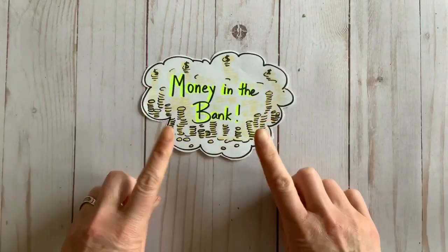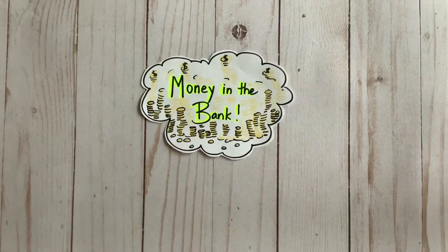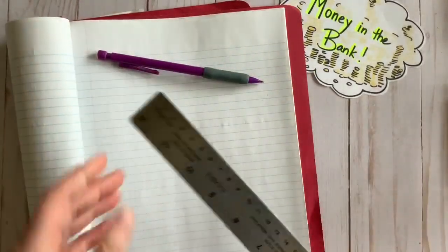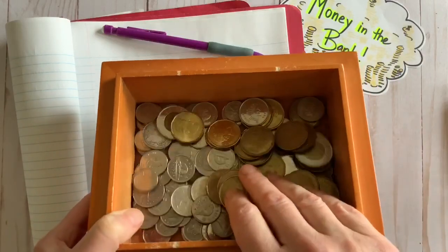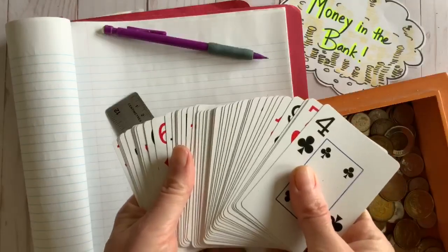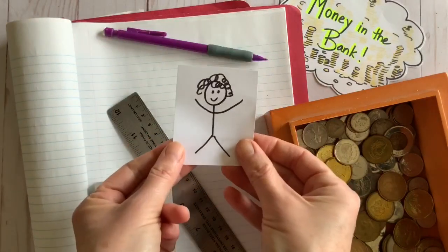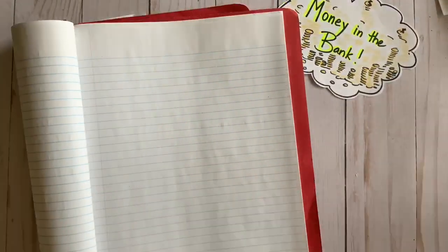Hi everyone! Today we're going to practice multiplication facts by playing a game I call Money in the Bank. In order to play you will need a notebook, a pencil, a ruler, some coins, or if you have it, some Monopoly money or even some paper money that you draw yourself, a deck of cards with face cards removed — unless you want to give them a value of 0, 11, or 12 — and a willing partner.